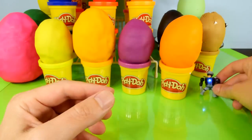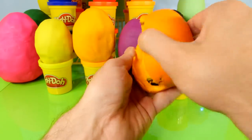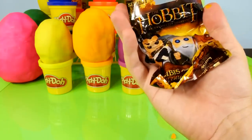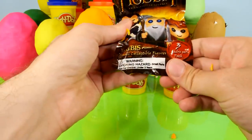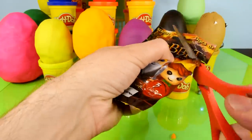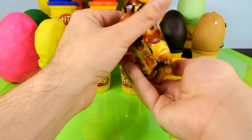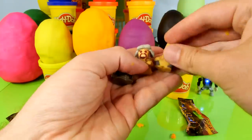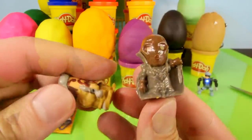We'll set him off to the side. Let's go ahead and open up the next Play-Doh egg — this is going to be a bright orange one. Looks like we got a Hobbit surprise pack with small collectible figures. There are three in the pack. Let's go ahead and get this opened up. Looks like we got a dwarf, an elf, and an orc, so a nice variety of characters.